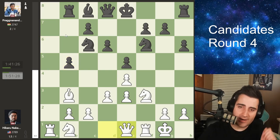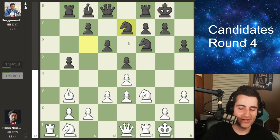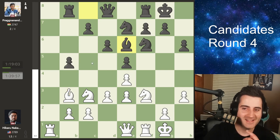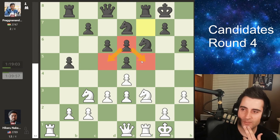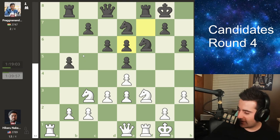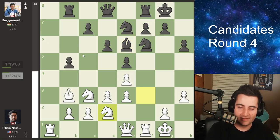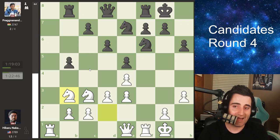We see queen e1, trying to bring the queen over to the king side and make use of the half-open f-file. We see castles, and now h3 by Prag, then knight e7 bringing his knight to the king side. Knight c3, then bishop e6 by Prag offering the trade of bishops. Hikaru can take, Prag just recaptures and the structure becomes completely symmetrical. Black is doing quite fine.